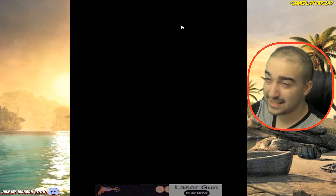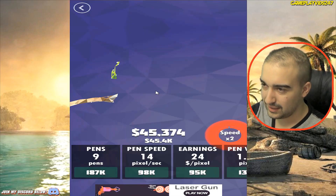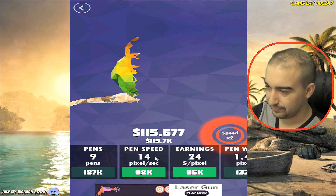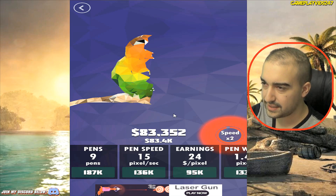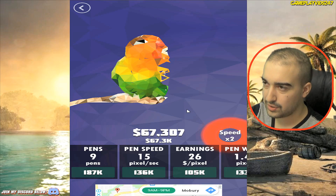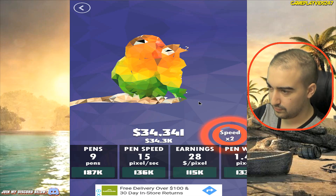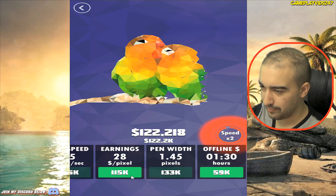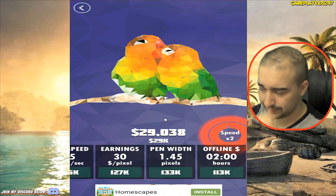Definitely play this game, guys, because then you can play along with me. I'm on 10 out of 290 designs drawn up. I'm not even going to bother guessing until I have a clear picture. Pen speed is 15 pixels per second, getting $24 per pixel at the moment — quite nice. There's a parrot — looks like a parrot of sorts. What are those birds called? There's rainbow birds. Can't remember what the hell they're called — very pretty birds in real life.